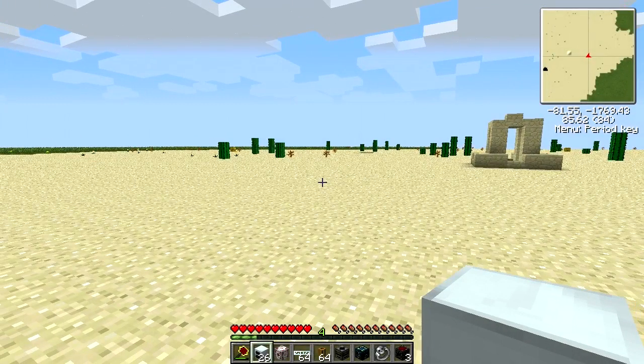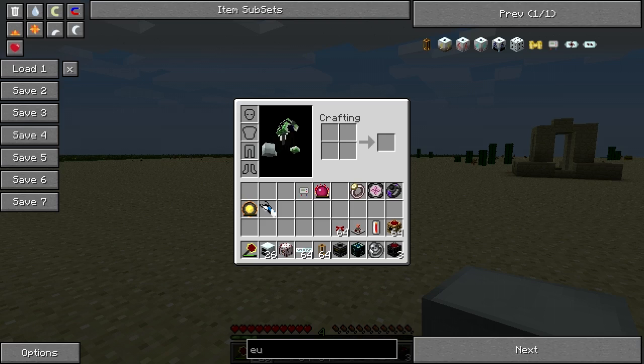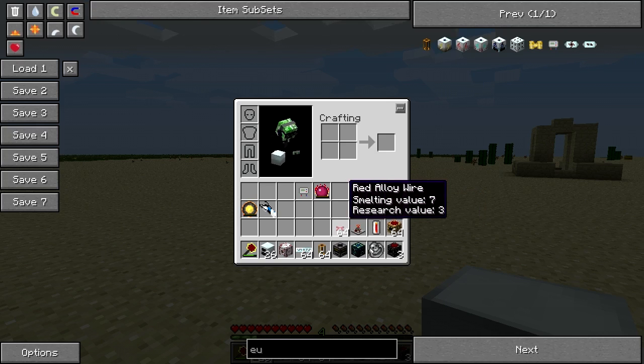Hello ladies and gentlemen, and welcome to a tutorial video on how to generate infinite EU. To do this you will need 26 geothermal generators, an MFSU, lots of glass fibre cable and pneumatic tubes, a filter and energy condenser, relays, collectors, lava cells, timers, and red alloy wires.